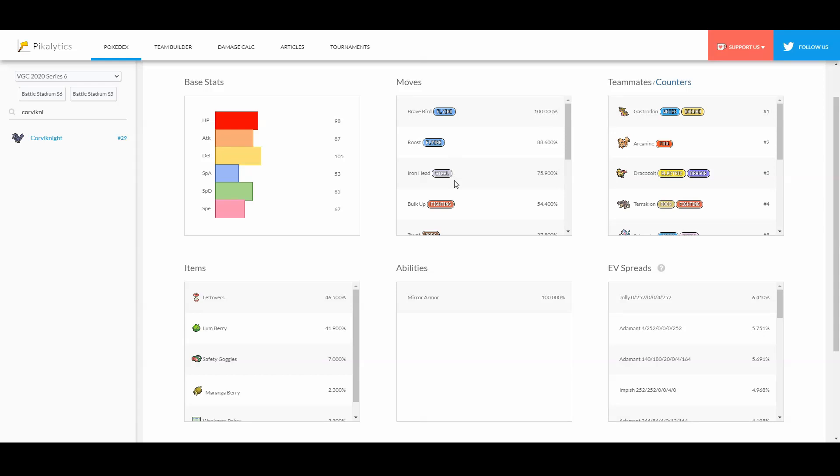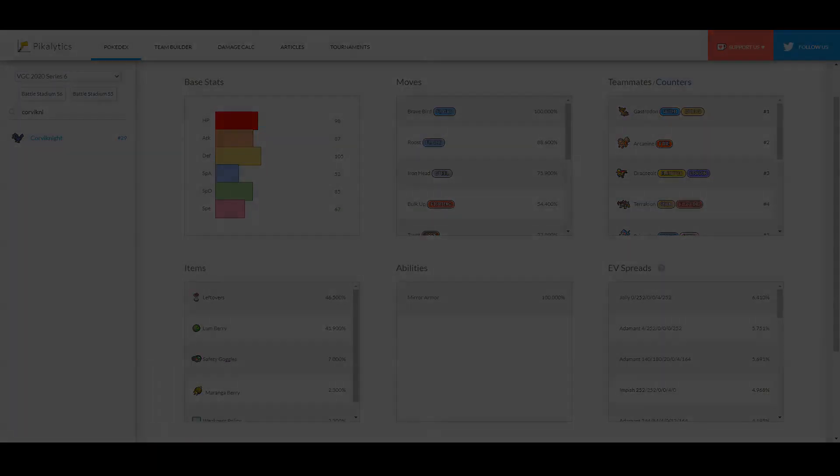I recommend this set at this current time — this Bulk Up Roost set is absolutely insane, does so much damage, and you can tank a lot especially when you Dynamax after the Bulk Up. You get Iron Head's Steel Spike defense boosts and speed boosts. What I'm going to show you today is a Runguru Instruct set with this, so you can quickly get to plus 2 Bulk Up — two bulk ups in one turn — then Dynamax and basically get three extra stats.